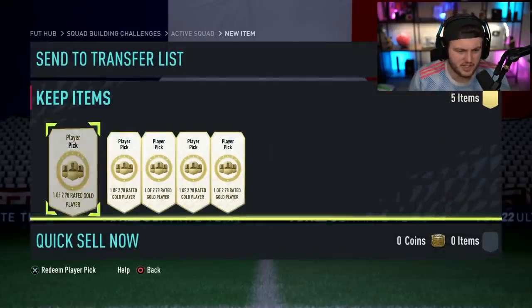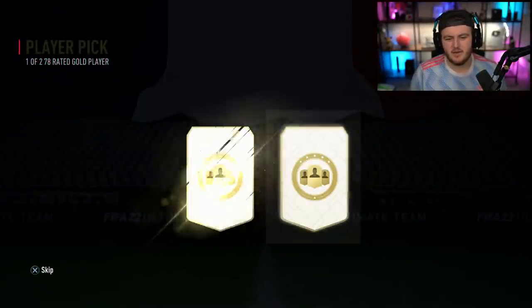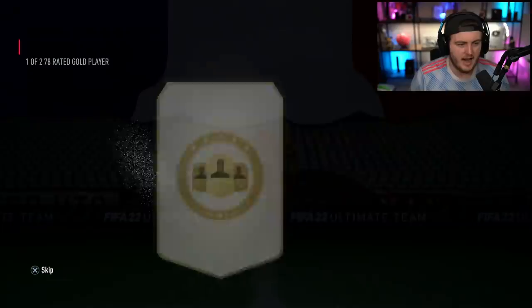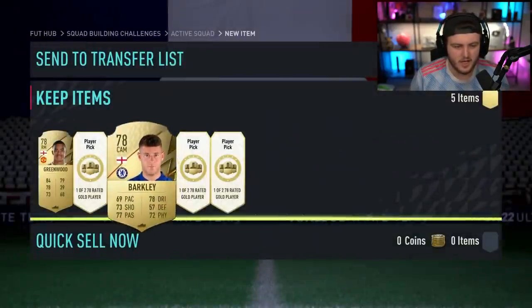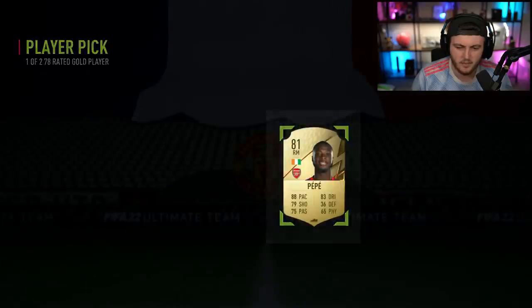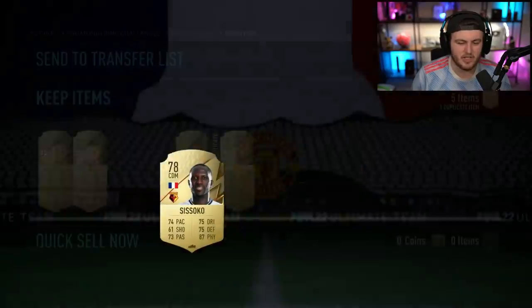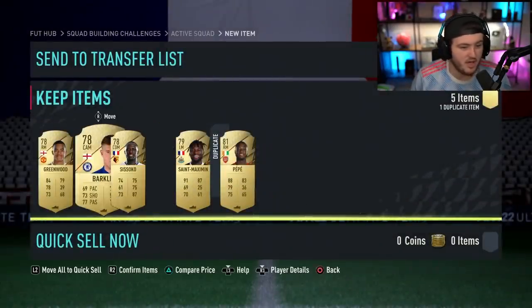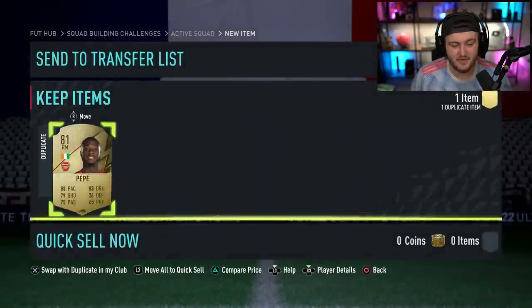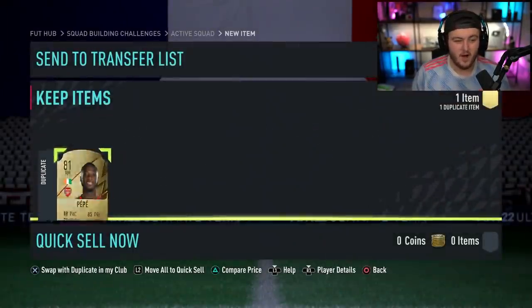I've got to build five of these 78-plus player picks just to test them out - see if they're good. Hey, got the golden boy - Mason Greenwood as well. Look at all these Prem players. Any headliners? Nope. Never a Prem player though. All five Prem. I'm not a big fan of these 78-plus player picks, to be honest, cause they're only two players. Not a player over 81 rated.